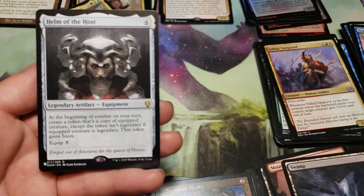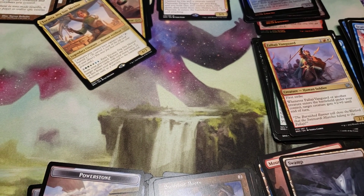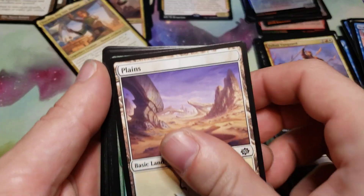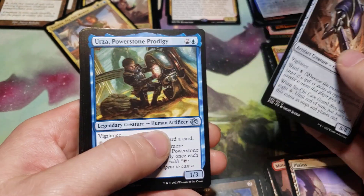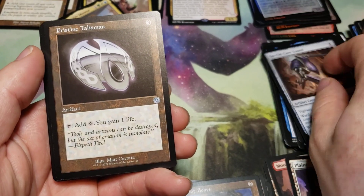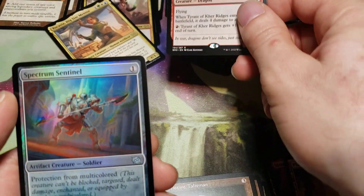Oh, there was that card I was talking about earlier — why would it be in the list? That doesn't make sense. Well, we got Helm of the Host — that is a good one! I thought it was a mythic too; I guess it's only mythic in those other sets. Back to the schematics again. Oh, I think I saw something good there. Pristine Talisman, Tyrant of Kher Ridge — nope, it wasn't that good. Spectrum Sentinel.